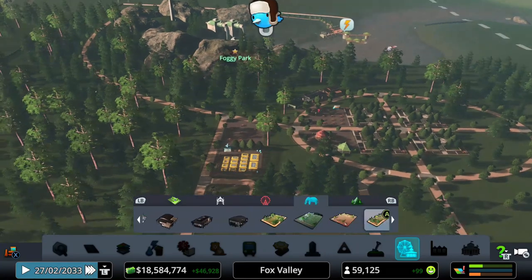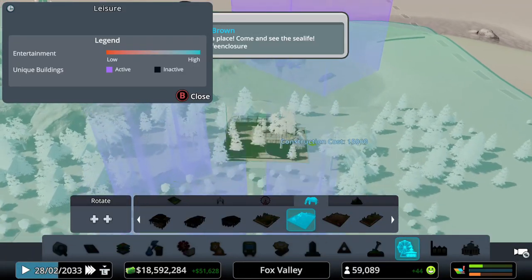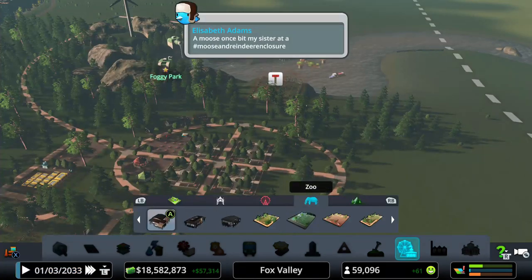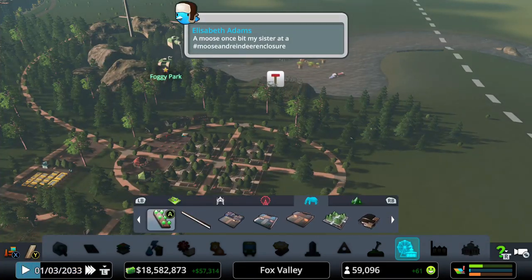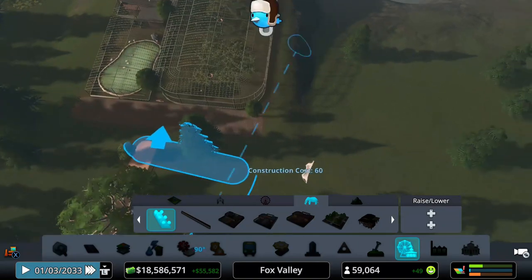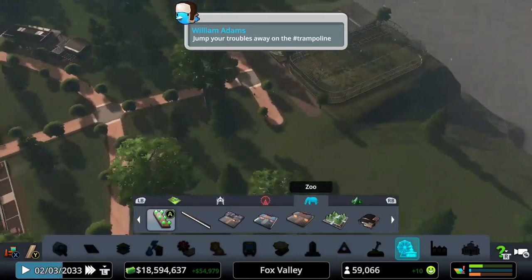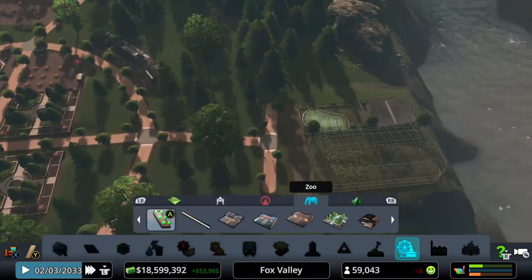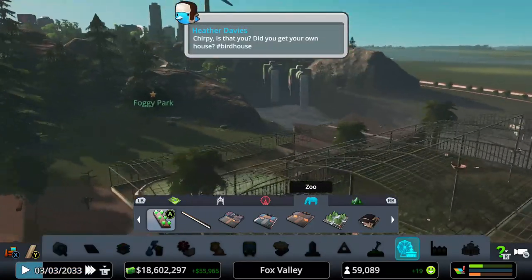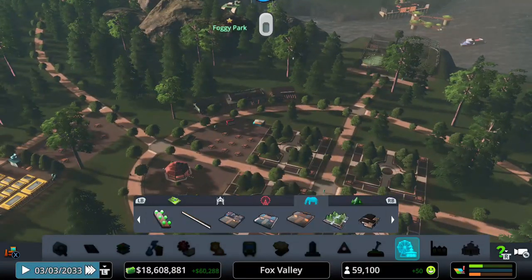Ladies and gentlemen, the next thing we have is a bird enclosure. Let's put that up here — I kind of want to put it on the water, so let's rotate it right there and connect it up to our little roundabout, our wannabe roundabout. And it is connected — so that worked out really well. We have our bird enclosure right on the water of our mini... Niagara Falls of crap. Anyway, let's keep going.